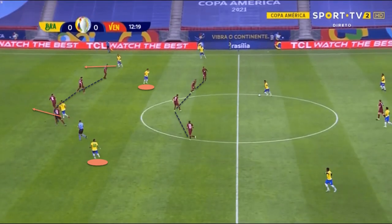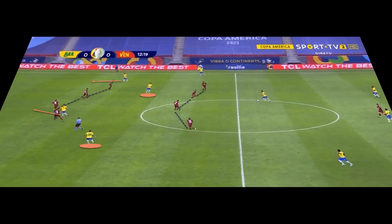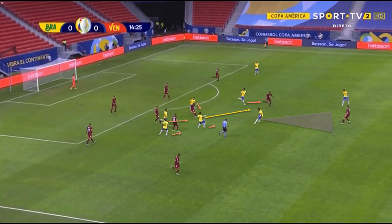This image shows the sort of positions that Neymar and Paqueta constantly took up between the Venezuelan lines and in the half spaces. With Jesus and Richarlison making runs in behind and forcing the defence line to drop, which in turn creates more space for the two Brazilian playmakers to receive possession. This approach also helps Brazil to counter-press effectively, as they have a high number of players close to each other who could immediately put pressure on the ball if it is lost.